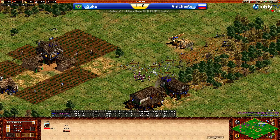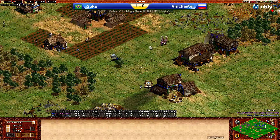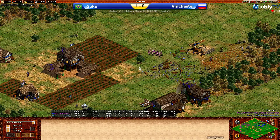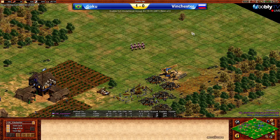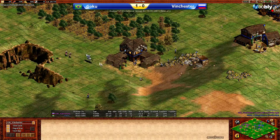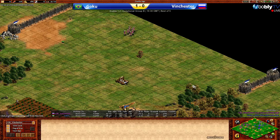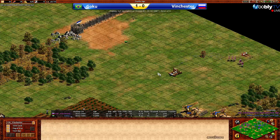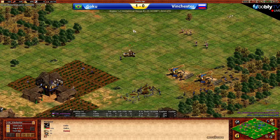One villager going down, and I expect Goku is going to lose several more in the next few seconds unless he does some really good walling and funnels those crossbowmen towards the TC. Vinchester can definitely pick up at least one kill here and dive through that gap without really taking too much damage. The mangonel pops out of that siege workshop — Vinchester just about manages to avoid it with the rocks flying over the heads of those crossbowmen. But he's feeling a little bit trapped here between the TC and the mangonel. He's going to take this potentially less dangerous option of diving past the TC, meaning Goku will be forced away from this woodline — lots of villagers stuck in the TC and not working.